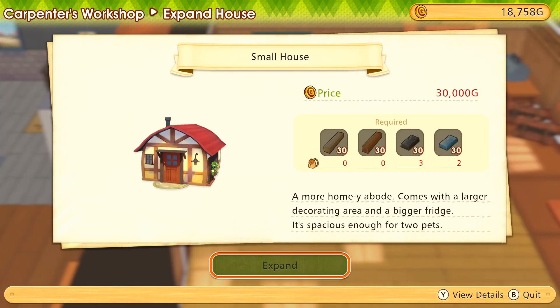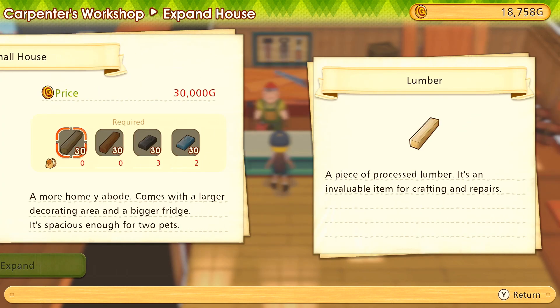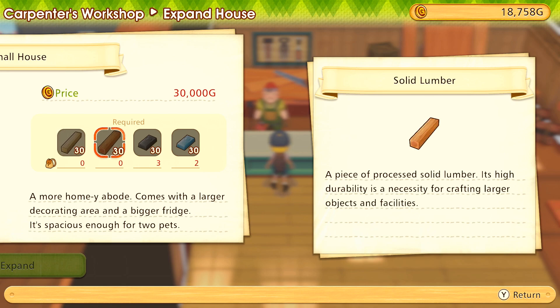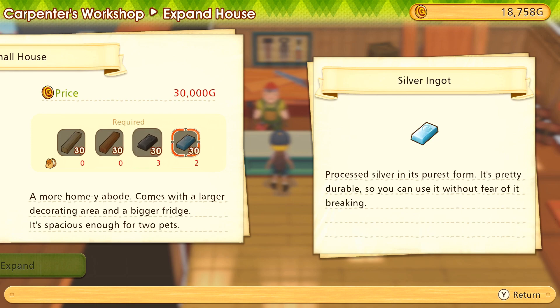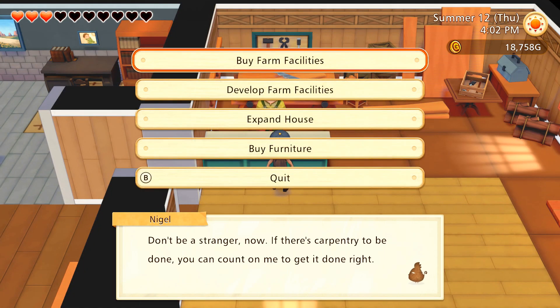If we wanted to expand our house, that would be 30,000 gold and we could have two pets - so I could get the Maine Coon cat if we pulled this off. We're definitely going to need more sprinklers; that'll get more vegetables and fruits growing and they'll all play on top of one another. The house also needs 30 normal lumber, 30 solid lumber, and 30 iron ingots. We could actually pull this off - the only limiting factor would be getting enough money.